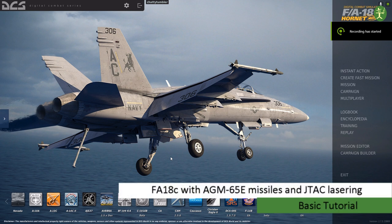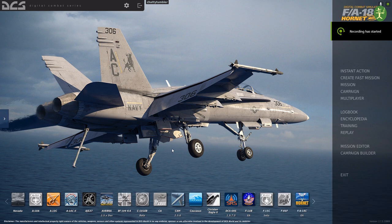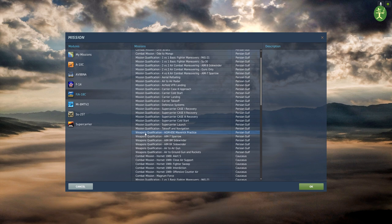Hello and welcome to the Academy. You're here with me, Chaddy Tumbler, and we are playing DCS. We're flying the F/A-18C Hornet, and we're going to be doing a brief training mission.